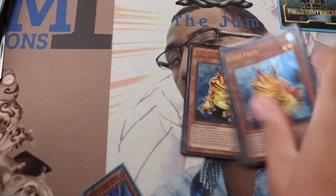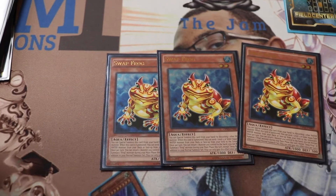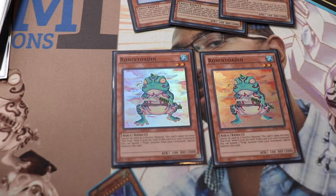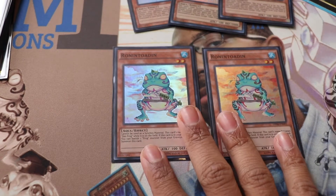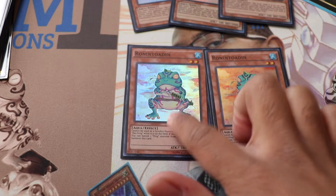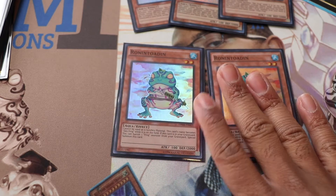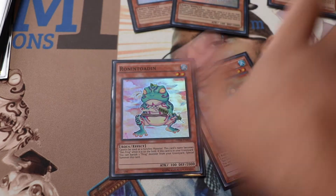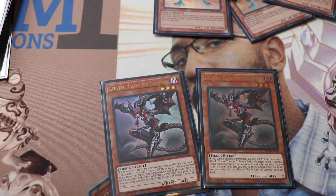Alright, let's get into it. Standard three Swap Frogs — three Swap, three Dupe, two Ronintoadin. I've told you guys this before: these are the best ratios you can do with frogs. Running three Ronintoadin can brick unless your deck can handle it, so I always say stay at two. Sometimes you might cut Dupe to two as well, but three-three-two is always the best ratio.